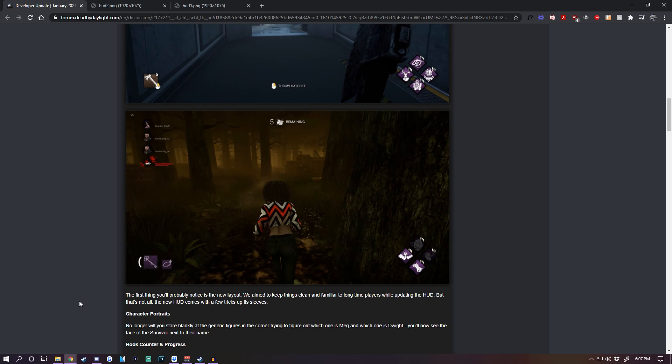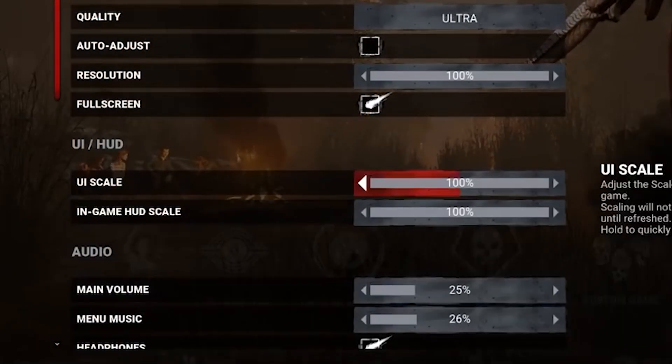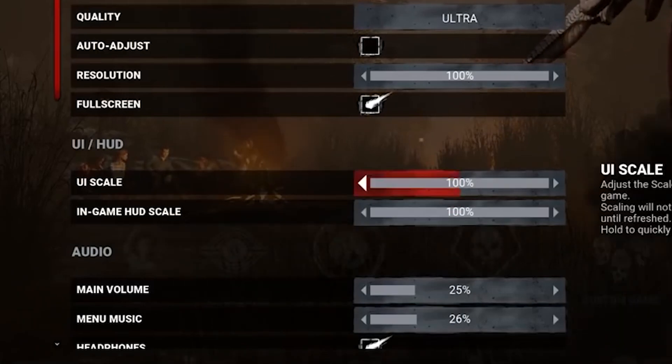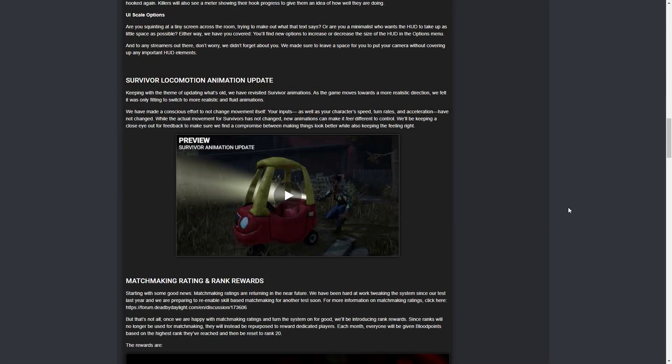I just think it makes it look more cluttered. I know they're saying the old HUD doesn't let them add new things, but personally I don't like it at all. Another specific thing: yes, you have character portraits, but if you had a team of four Jakes or four Nancies, how do you tell who's been hooked? You'll still have difficulties there. Minimalist stuff makes it a lot better and doesn't block your view. They do have a UI scaling option, which is a small plus, but I think there are just way too many elements on the screen to begin with.